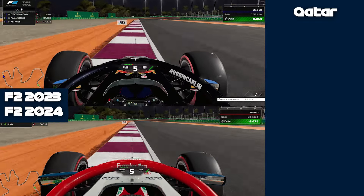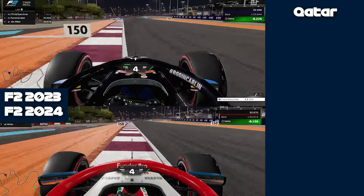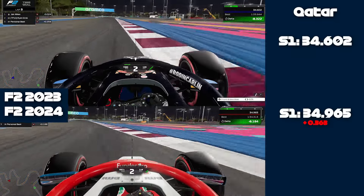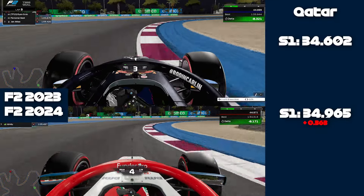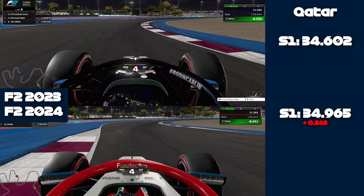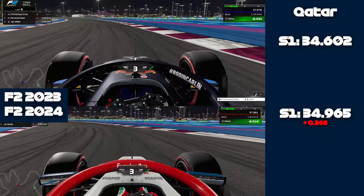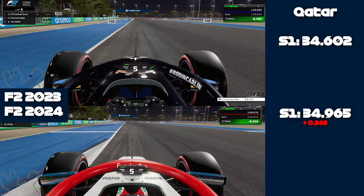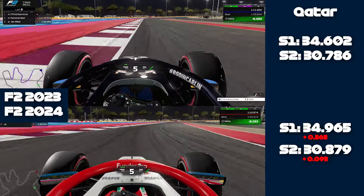I did notice certain characteristics are more suited to each car. What I noticed mainly, going through the lap and comparing sector times, is that the 2023 car has a lot more of a loose rear. It's much easier to lose the rear - not really under braking, but as soon as you basically turn in, you lose the rear. So you kind of have to be a bit more careful with aggressive turning compared to the 2024 car.